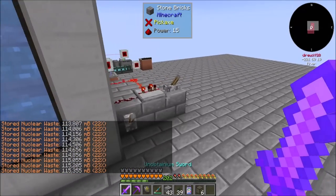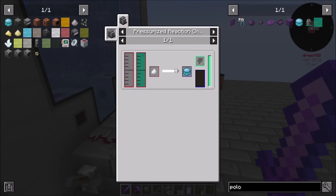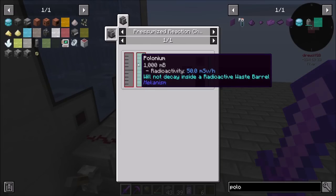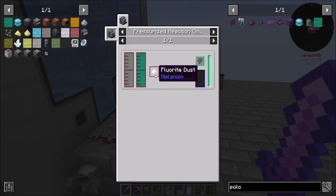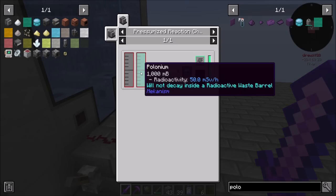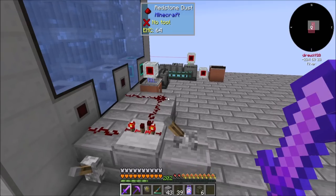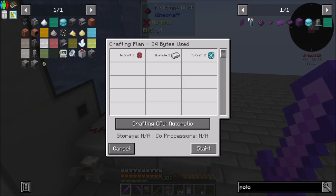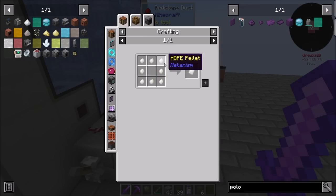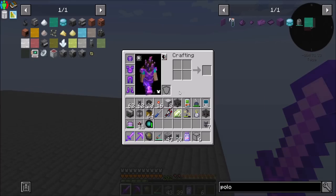Now we need to handle the processing of waste. The main thing needed is polonium pellets — that's going to be a PRC with water, polonium, and fluoride dust. Polonium is going to come from a solar neutron activator with that nuclear waste. Have I not done HDPE sheets yet? I thought I had something going on with those.